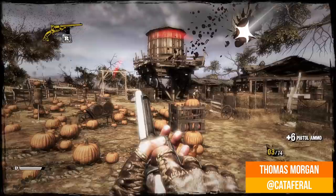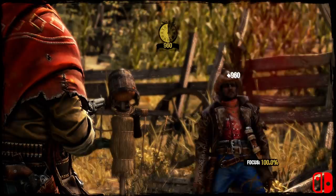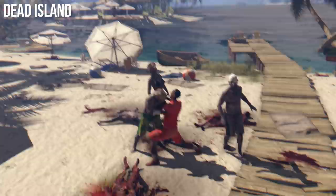A hidden gem from the last generation of consoles, Call of Juarez Gunslinger is a bite-size showcase for Chrome Engine 5 on Switch. At its core, it's the very same technology running behind the likes of the popular Dead Island series, except with Gunslinger, all its bells and whistles are concentrated into a more linear arcade-like experience.